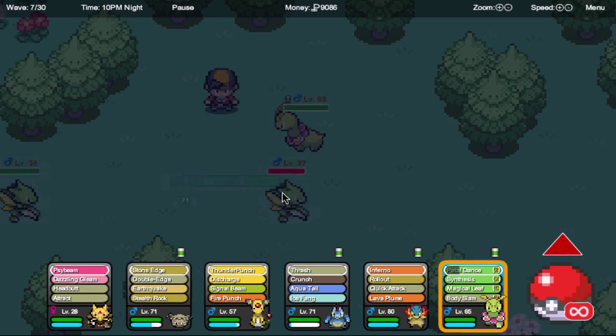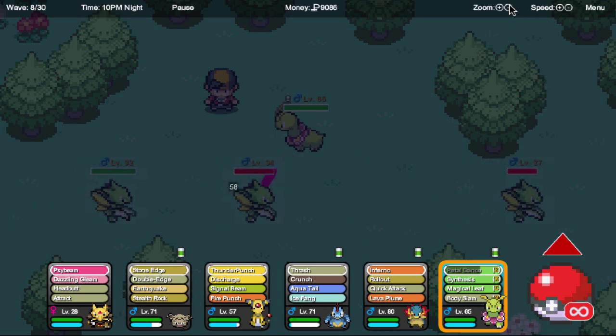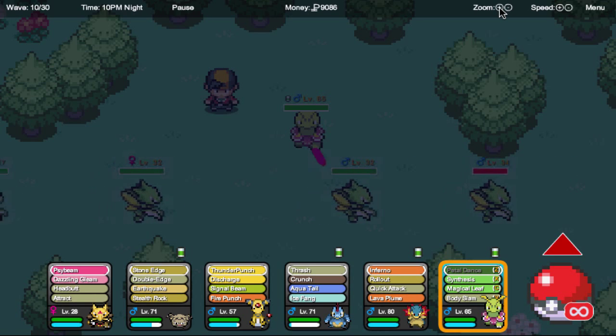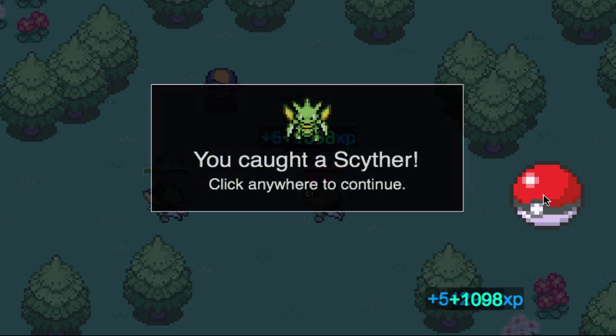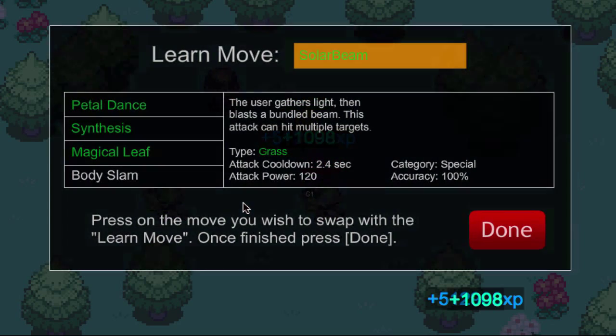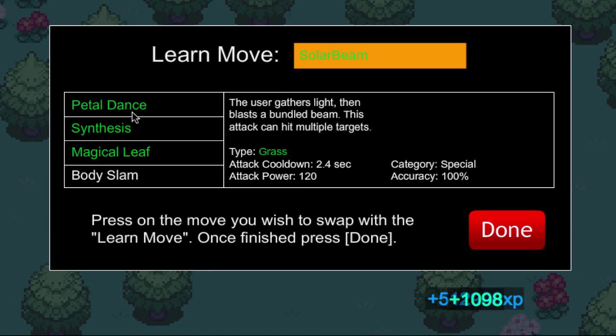I caught the level 34 one. Let's zoom in a little bit because I can't really see. We will catch the level 32 Scyther. Awesome. Solar Beam — of course, that's a great move.